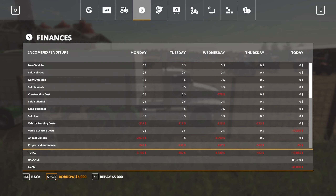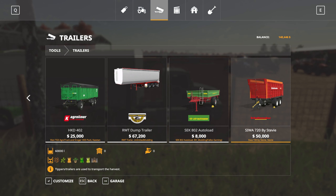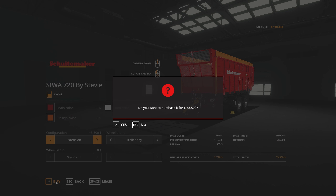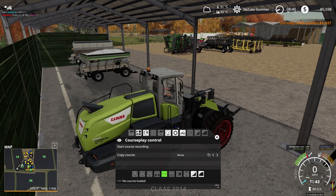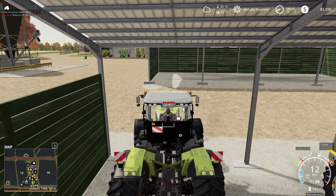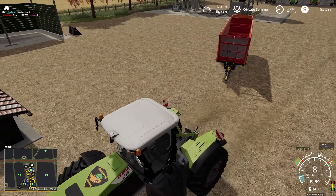We've got money we can borrow so let's borrow $100,000. Back to the shop — trailers. There's one for $60,000 and one for $31,000. The $60,000 one is the go — we'll buy that. Then grab our tractor, take the Class, pick up our new delivered trailer, and get this poplar done — at least some of it this episode.